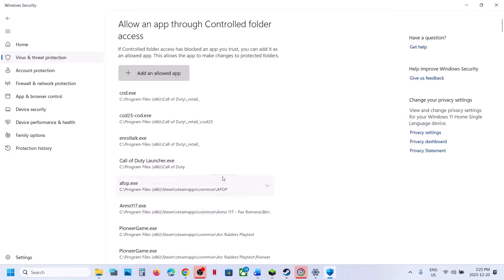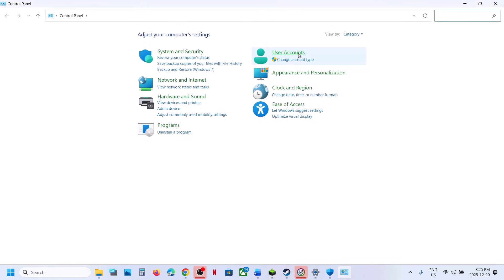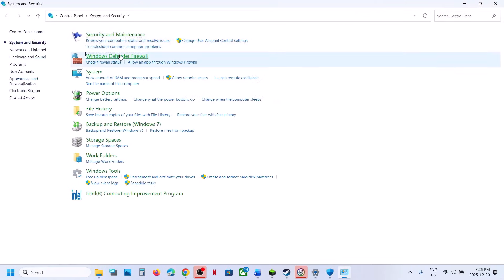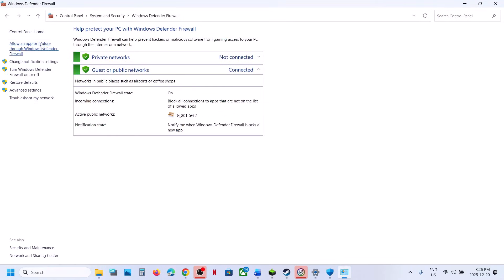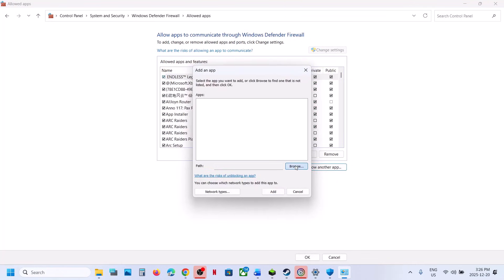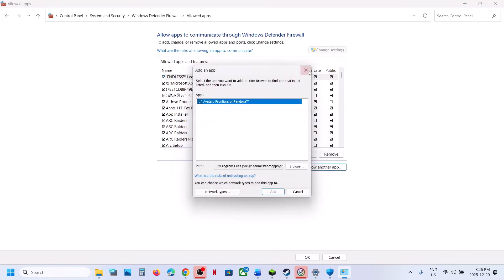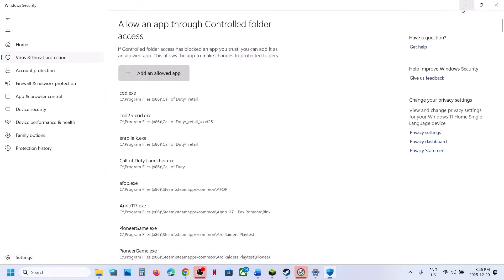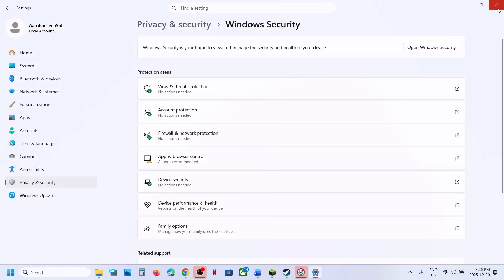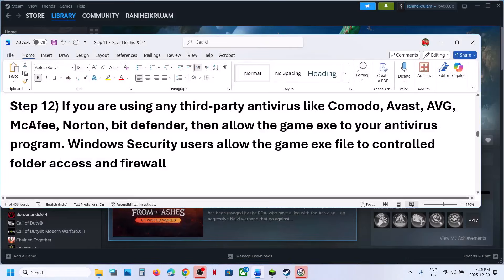Once the game is added, open Control Panel from the Windows search box. Go to System and Security, then Windows Defender Firewall, click Allow an App or Feature Through Windows Defender Firewall, click Change Settings, then Allow Another App, click Browse, go to the game installation folder, select the game .exe file, click Open, then click Add. Once the game is added, launch the game. Similarly, if you have any third-party antivirus like Avast, Norton, Bitdefender, or McAfee, allow the game .exe file through that program as well.